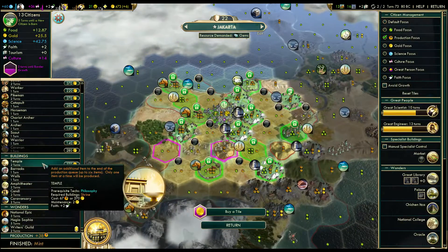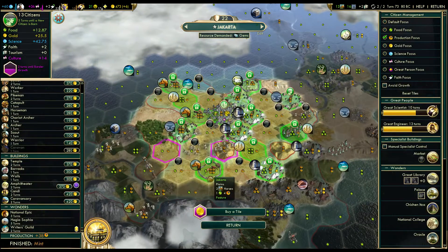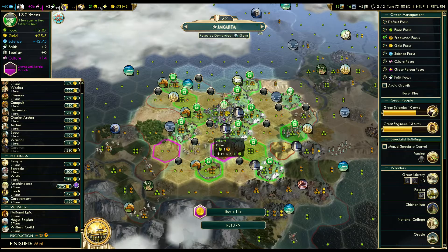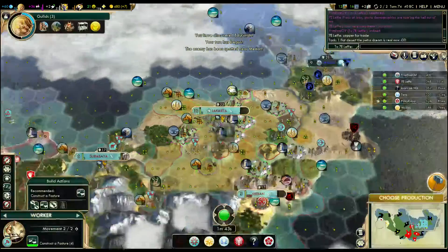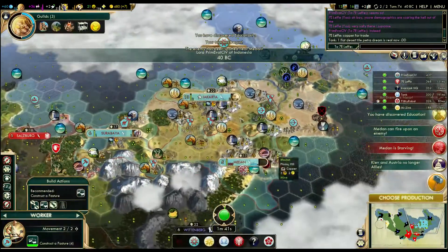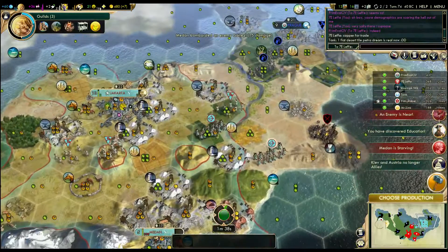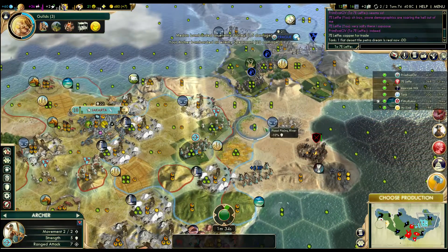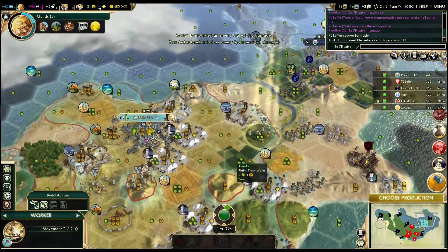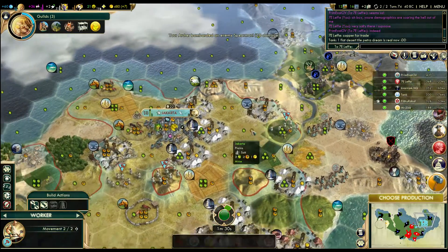Choosing production — a little slow here. Let's put a temple in. JimboWayner asks who I paid off to get this amazing capital start location. It's a good question — if I knew, I might do it more often. And this mine is done.